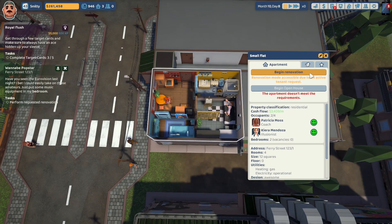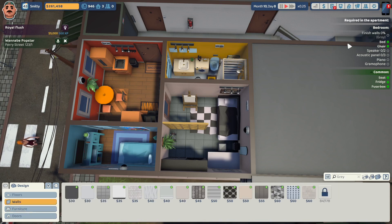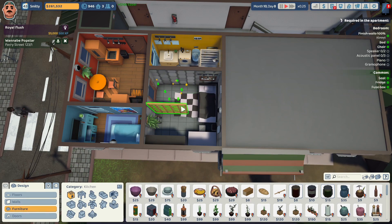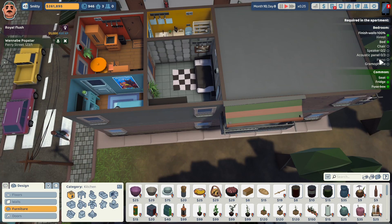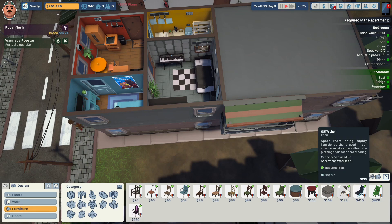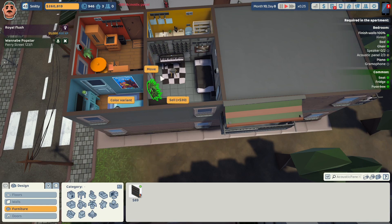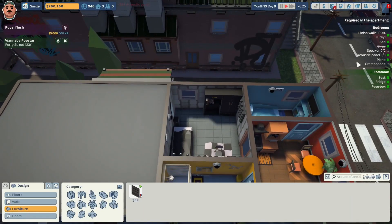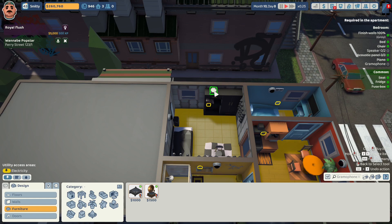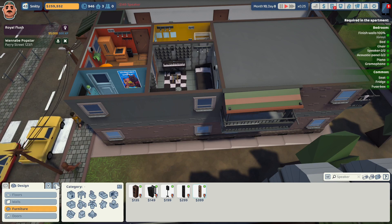Let's get into this apartment to renovate the bedroom for our wannabe pop star. It's been a while since we've been in this place, but I believe we renovated this for art. She wants us to finish the walls in a gray - we'll do this modern gray tile. We are going to sell the easel and the divider wall - we're selling the stuff that doesn't have to do with being a pop star because we have to fit a piano in here. We're going to give her this electronic keyboard and a modern Osta chair. We'll move the rug underneath the piano. She wants three acoustic panels - we'll put two over the piano and one on the wall next to her roommate. She wants a gramophone - we'll give her this $1,000 gramophone on top of her wardrobe. She wants two speakers - we'll give her contemporary wall-mounted speakers. We have met all the requirements for the job.